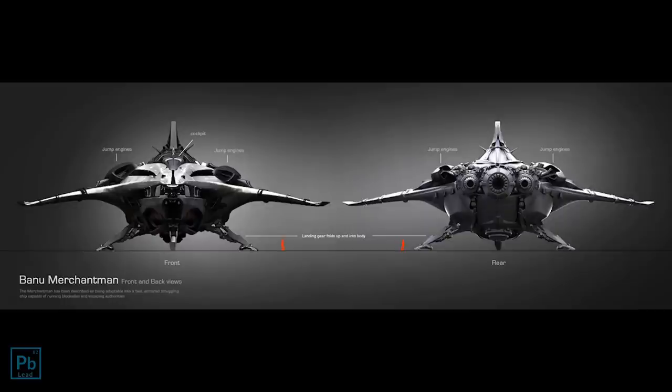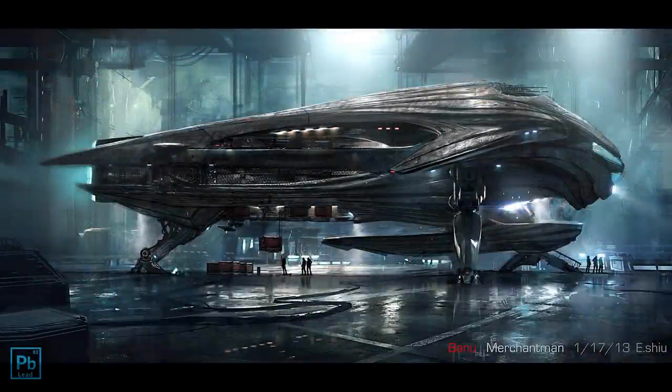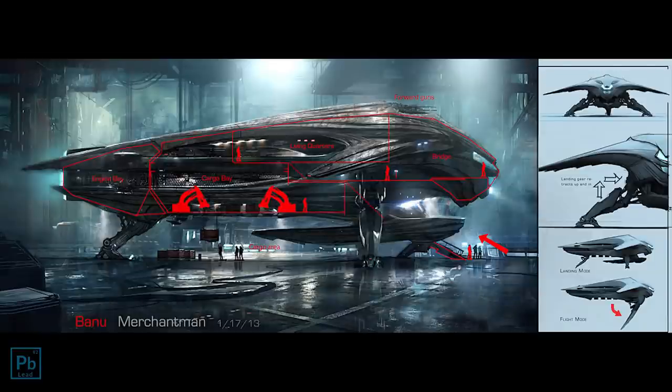The Banu Merchantman is an old concept dating back to the 2013 anniversary sale, part of the now paltry 27 million dollar stretch goal. The ship predates most of the lore surrounding the Banu and was developed by Emanuel Shui. Originally the ship was inverted, with the flight deck positioned at the front, wings flowing off, featuring a massive engine off a tail boom.